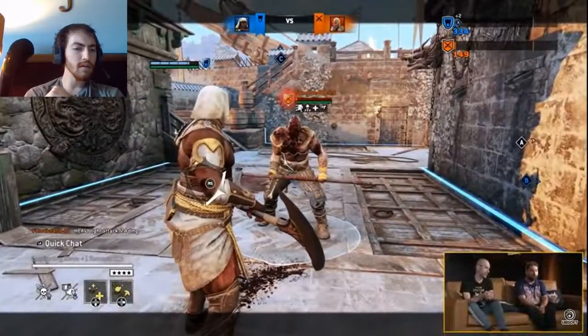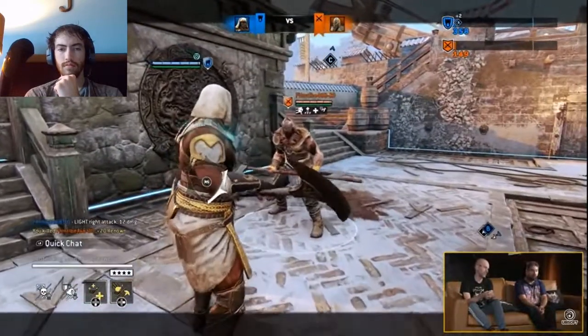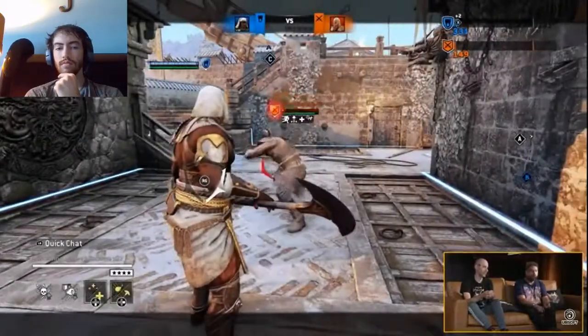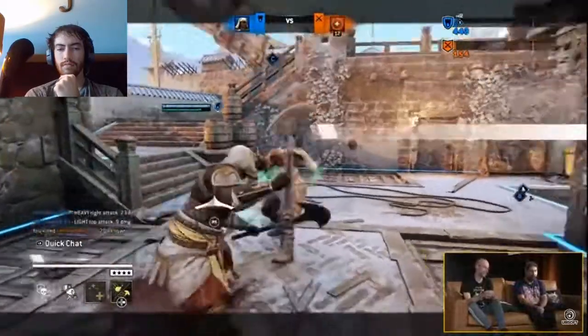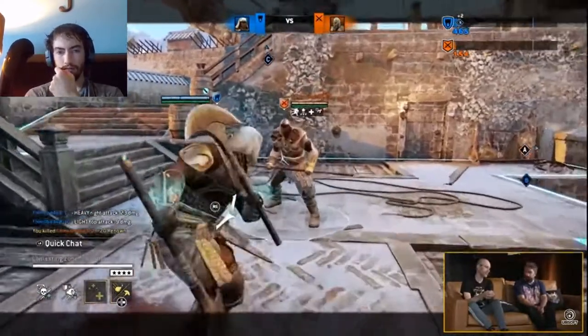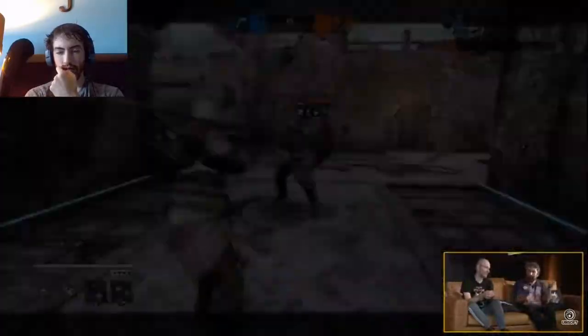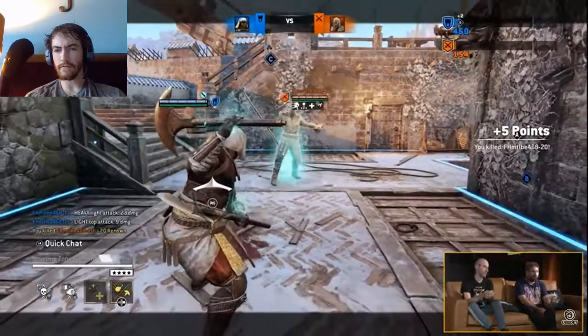The duality extends all the way to the feats — we managed to make a hero where each feat has two different uses, so basically the hero has kind of eight feats. The first feat is Sunshine Strength: when you get a kill in staff mode you get a defense buff for the duration of your life. In Axe mode, if you get a kill with that feat activated you get a passive attack buff. Once you get both buffs you are passively buffed in both attack and defense.